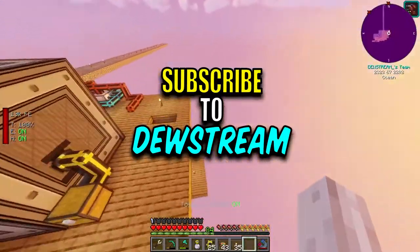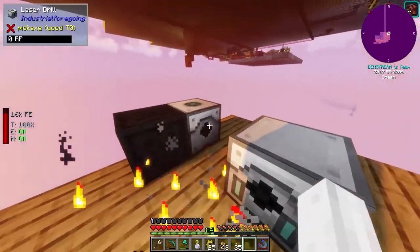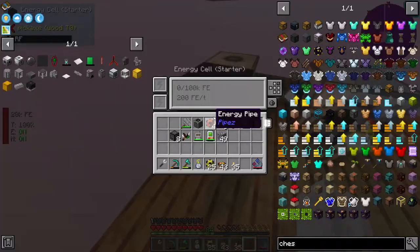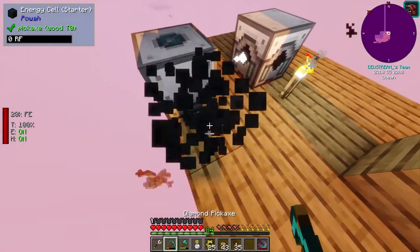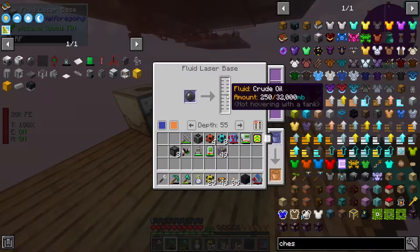Last episode, I believe it's actually under here - we set up this guy. It's a fluid laser base with a laser drill who currently isn't hooked up to power. This was just to test to see if it worked. But we do have a power cable right there which we'll probably run to, and this guy gets us crude oil.